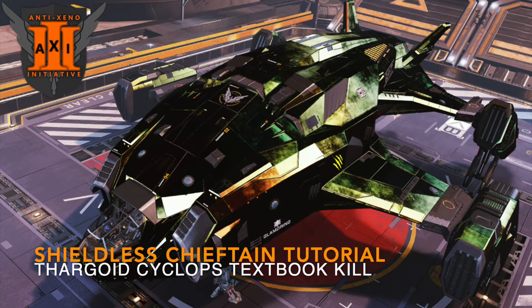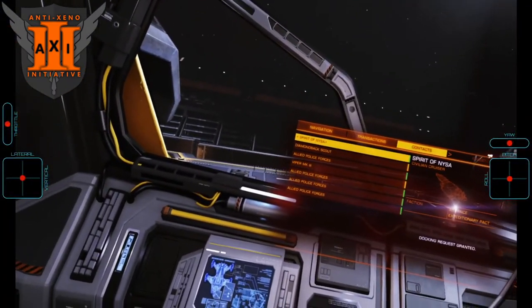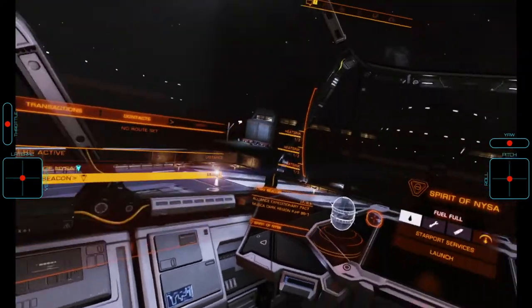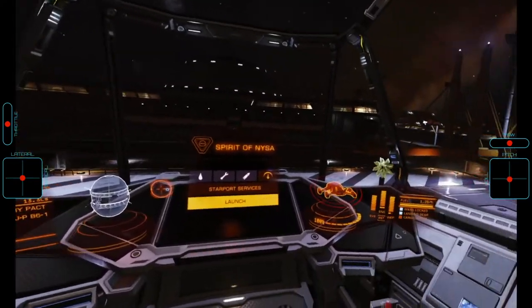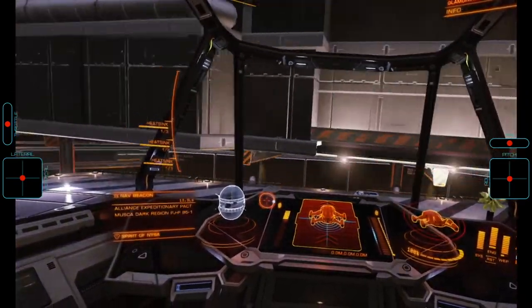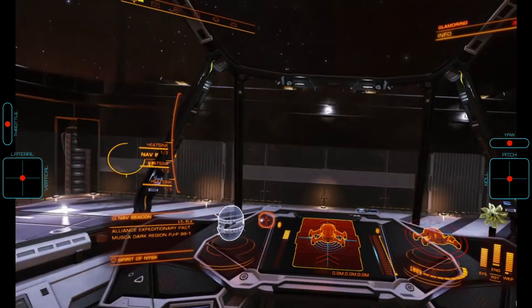The first step in killing a Thargoid Interceptor is to find one. The easiest way of doing so is to enter a non-human signal source of the appropriate threat level. In a populated system such as this one, all of the signal sources can be resolved by scanning the nav beacon. The first thing we do is therefore to lock on to the nav beacon and journey to it in supercruise. Due to some extended periods of travel, we are going to speed up the video in segments where nothing of interest is happening.